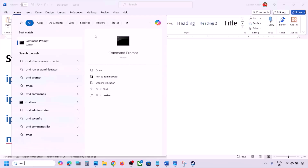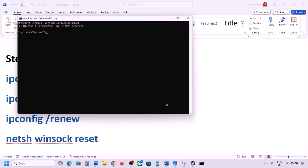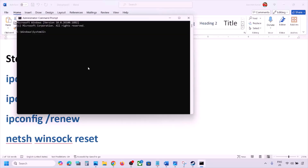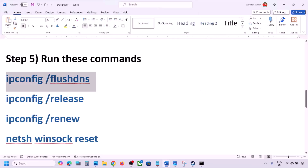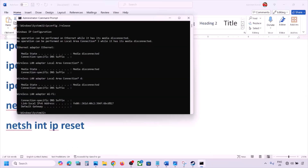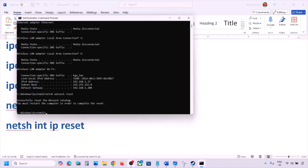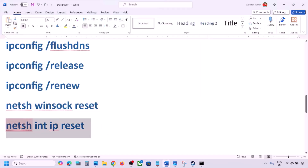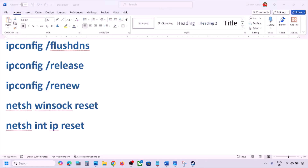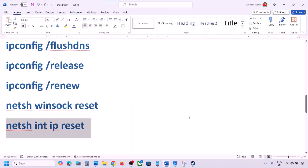The next step is to run network commands — these are provided in the video description. Type CMD in the Windows search box, right-click on Command Prompt and click Run as Administrator, then click Yes. Copy and paste each command one by one, hitting Enter after each. Run all the commands, then restart your computer — restart is a must after this.